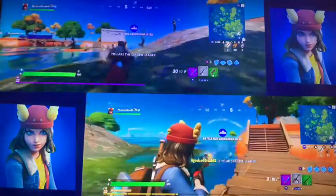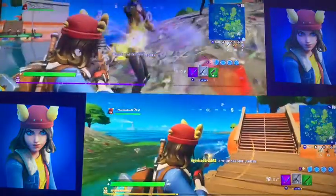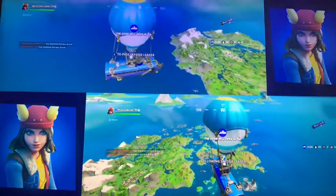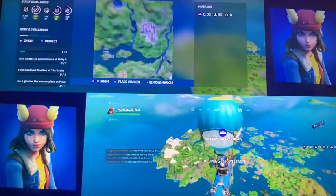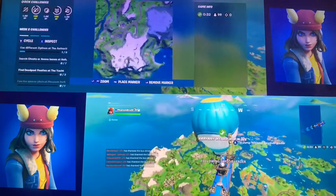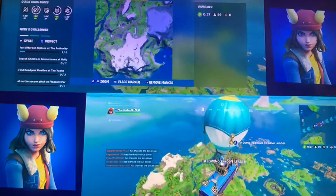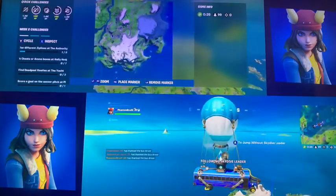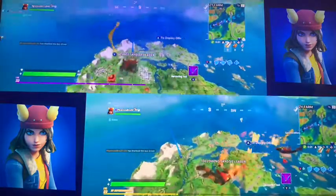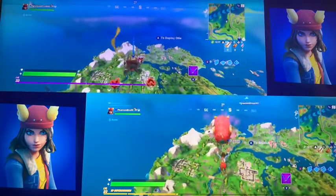This is Fortnite - it's a game with guns in it. What you want to do is, over here near the mountains, there's a place called Catty Corner. What you need to do to win is go to the blue marker exactly. Let's do this, Fortnite bro.